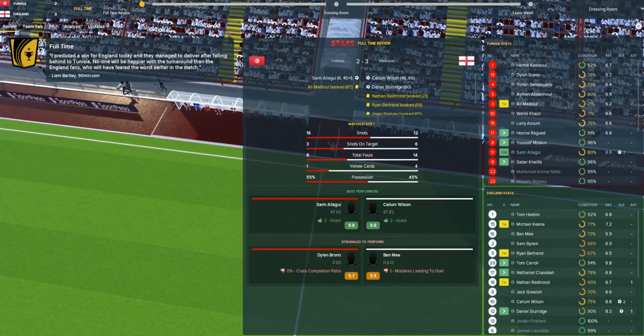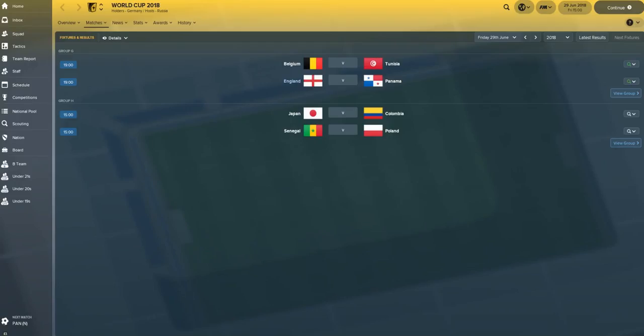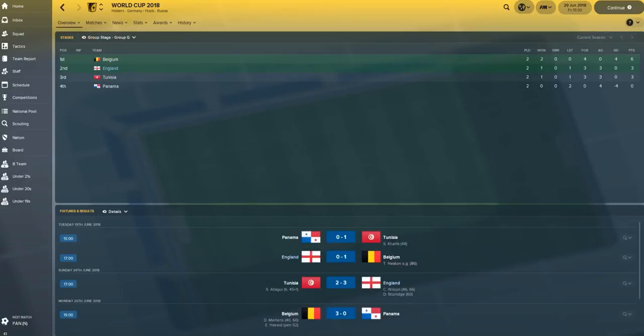Here we are on the last day of the group. Belgium pretty much qualified — the only way they could not qualify is if Tunisia beat them and we beat Panama. England need to beat Panama and they will qualify, thanks to that fantastic turnaround in the game against Tunisia. Belgium's goal difference is plus four so they should be okay, and you'd imagine they'd beat Tunisia anyway.